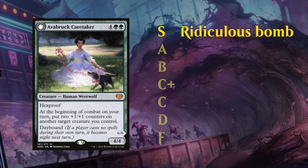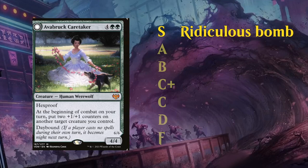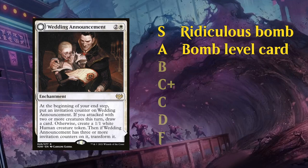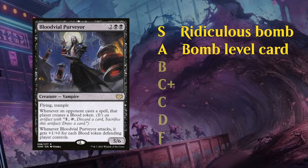Next up we get to the A category. These are still very powerful, bomb level cards that will certainly win a game if they go unanswered and can provide a very big advantage. Think of Wedding Announcements in Crimson Vow, and another example, Blood Vow Purveyor — a card that can very quickly end the game and requires pretty much an immediate answer.